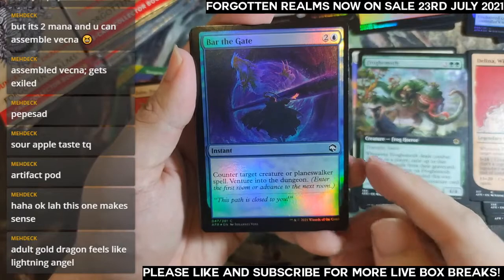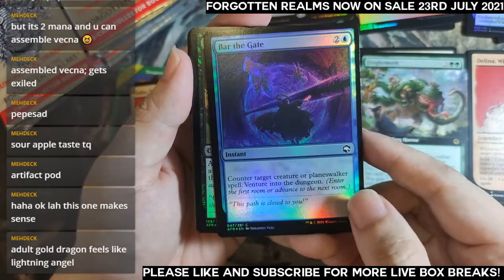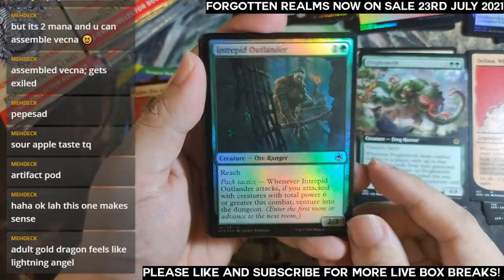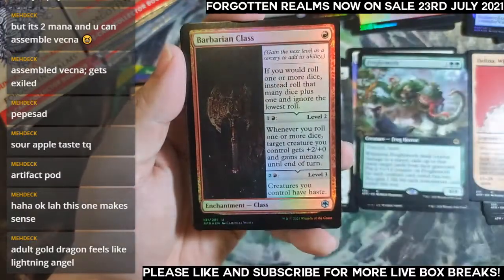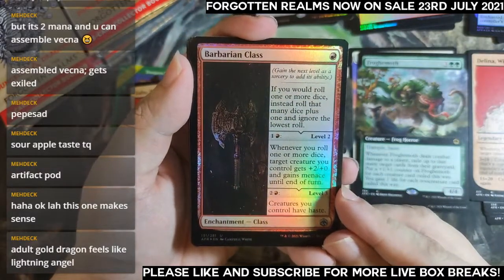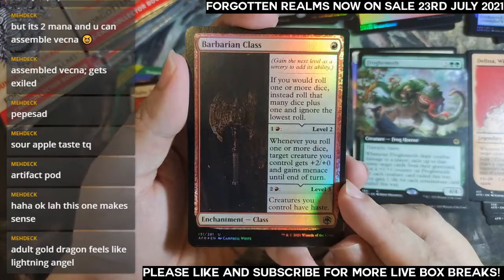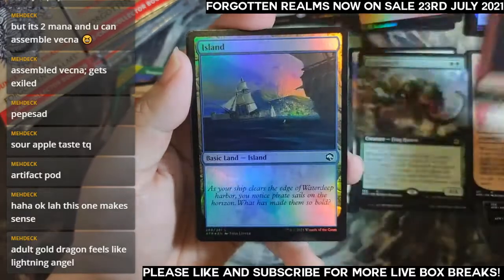Zombie Ogre 3/5 — creature died, venture. Barbarian Class — for those dice-rolling decks you get to roll two dice and ignore the lower roll. Whenever you roll dice at level two, you get plus-two plus-zero to a creature and give it menace. Level three gives everyone haste. Cool.